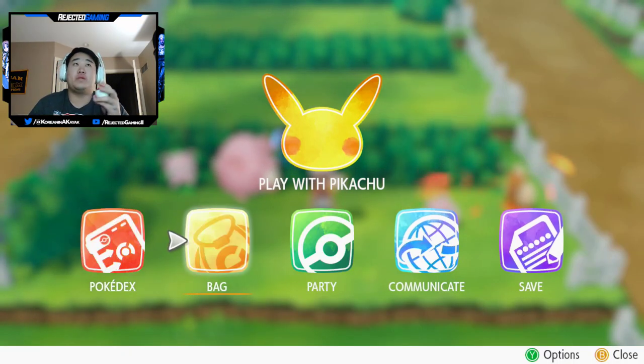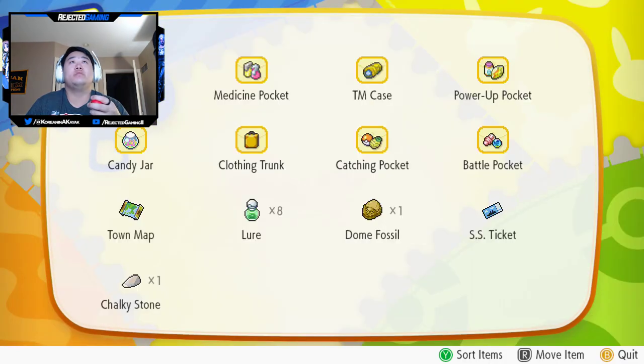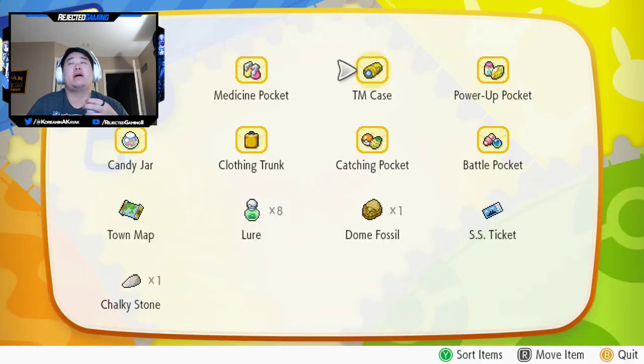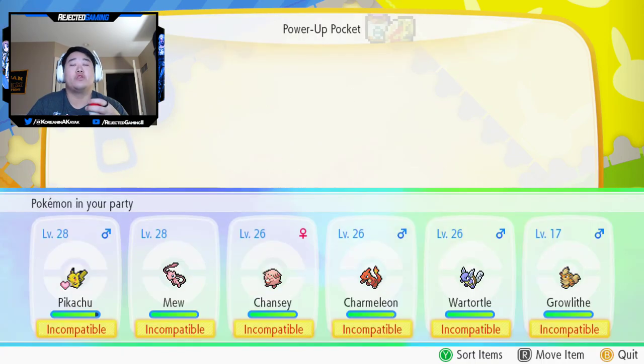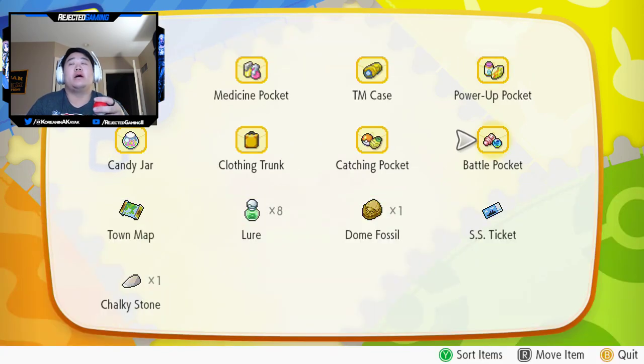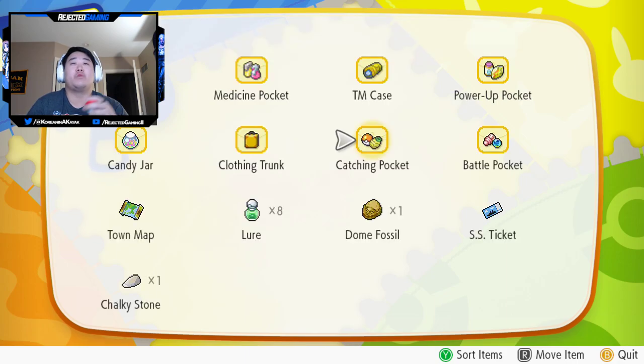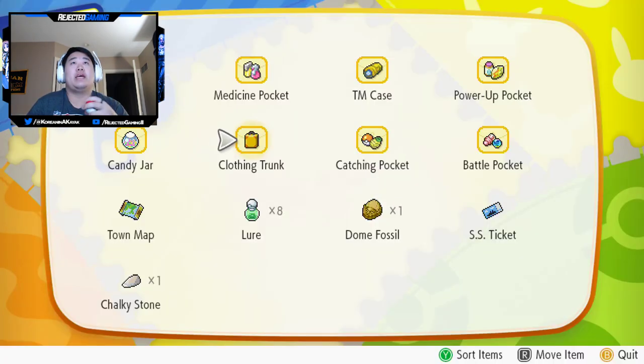Let me show you — because we've emptied the bag now. The medicine pouch, we got nothing in there. TMs are good. Power-ups, nothing. We got the Moonstone, that's it. The battle pocket, nothing. The catching pocket — we just have some great balls and a few berries left. Most of those berries we acquired from catching the Growlithes.